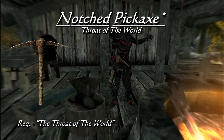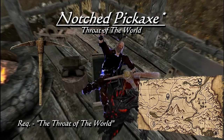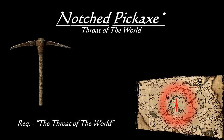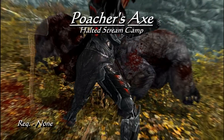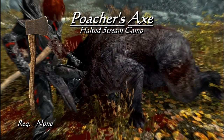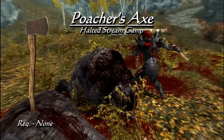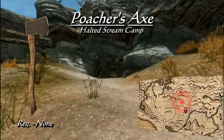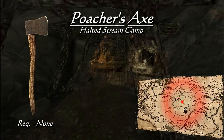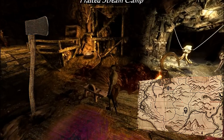Now onto two war axe type weapons, starting with the Notched Pickaxe. By appearance it's a standard pickaxe with a shock enchantment, but when equipped it also gives a 5-point bonus to your Smithing skill — though not what many would choose for combat. The Notched Pickaxe is found at the very top of the Throat of the World and can be picked up after the main quest of the same name. The second war axe type is the Poacher's Axe, a unique woodcutter's axe with the rare enchantment Huntsman's Prowess, which increases your damage to animals. This is one of the few weapons that can be disenchanted for its effect. The Poacher's Axe can be found in Halted Stream Camp, where one of the bandits should have it in their inventory.